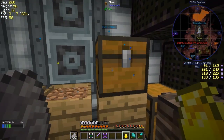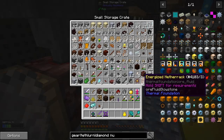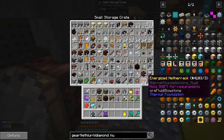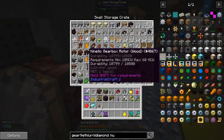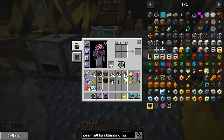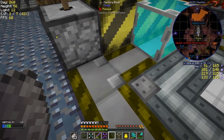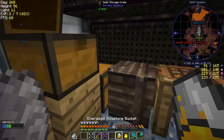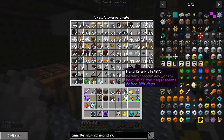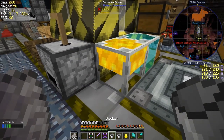I discovered something else - energized netherrack. This is something I've never seen before. Basically, if I smelt it, I'll get one bucket of energized glowstone, which is actually pretty good. I've got a spare tank - let me put the tank down here. I've got these buckets of energized glowstone. Because it's energized, it goes up like that.